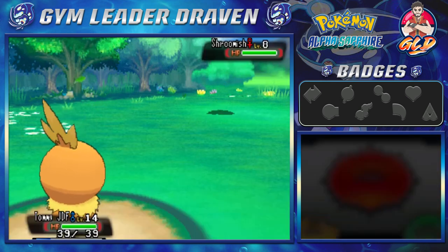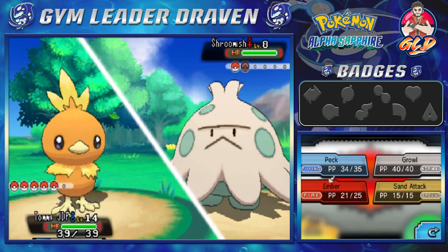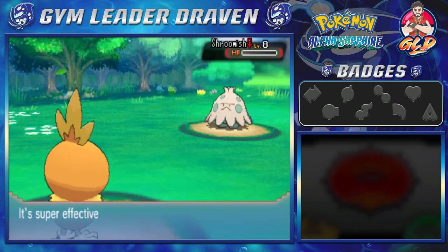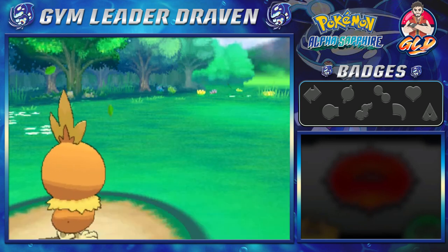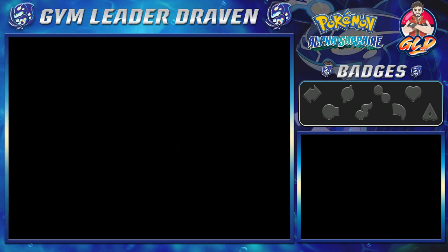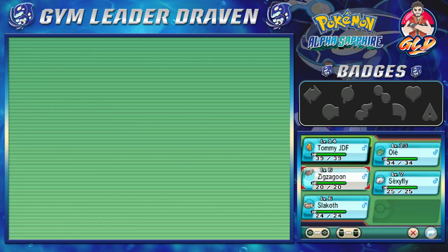Effect Spore means if you physically hit Shroomish there might be a status effect like paralysis, sleep, or poison. Ole grows to level 13. Let's go ahead and switch out our Pokemon. Looks like Zigzagoon grabbed himself an item from Pickup — a Great Ball! This is helpful. Now we have twins wanting to battle — 'We're twins so we battle Pokemon together too!'